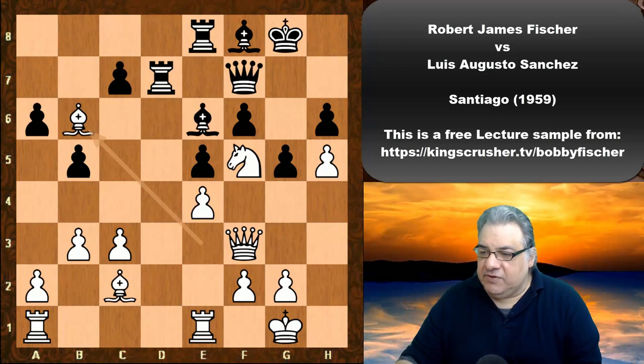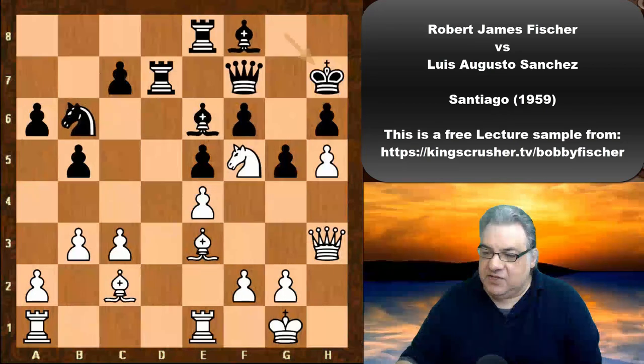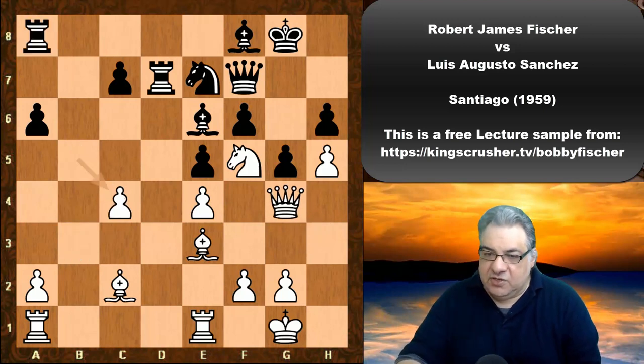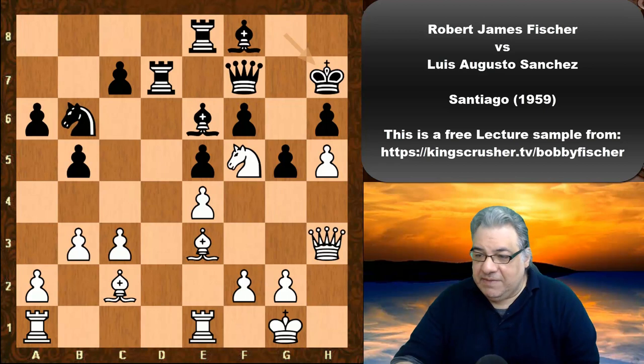But black doesn't use that opportunity and plays Kh7. If Nc8 using that pin opportunity, the situation is still of great interest — there are issues with Bishop takes, Knight takes, and Queen takes d7. White still has an advantage, but it gets worse than needed.